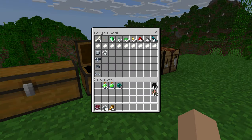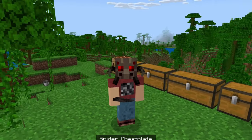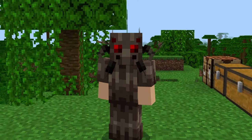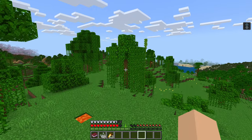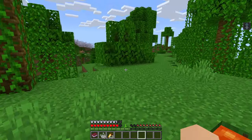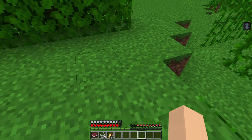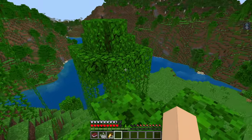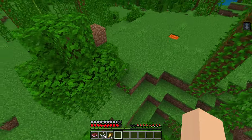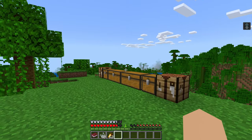Next you have the spider, which you use string to make. This is incredibly creepy — I know some people aren't going to like this. Jump boost three — look at that jump. You can jump three blocks with this, that's pretty awesome. Keep in mind, you will take fall damage if you land more than three blocks.